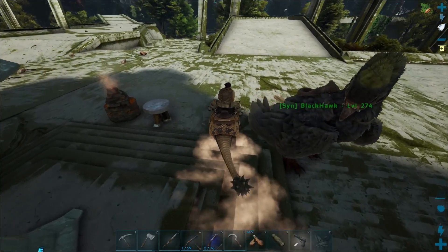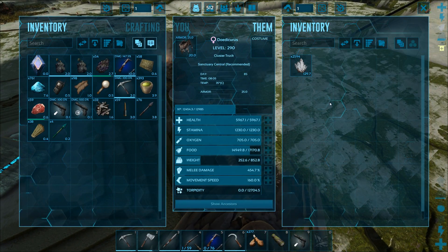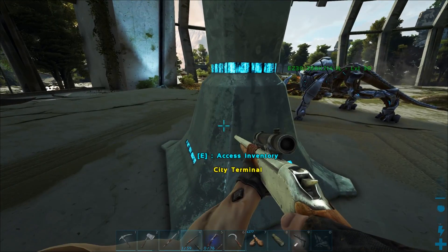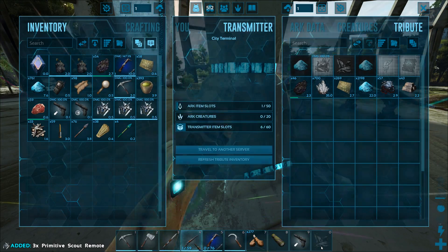Super awesome stuff there. We got a lot of crystal in here too — I'm probably gonna leave all that in there. But we have a couple scouts as well. I'm not gonna actually take them out.